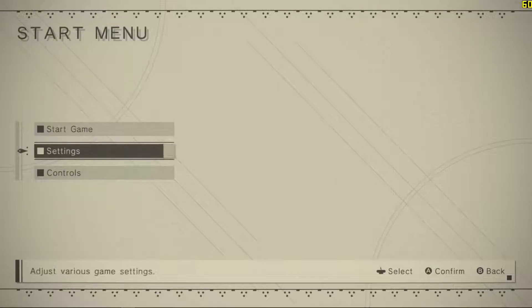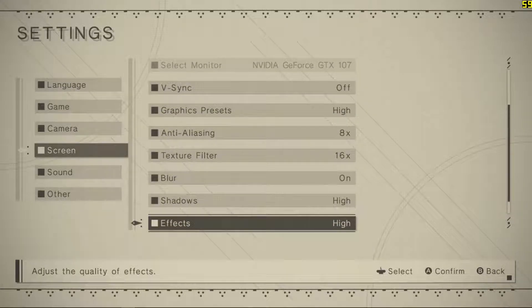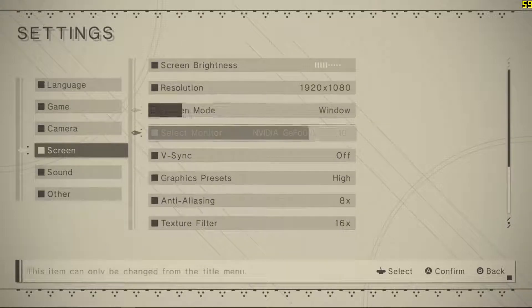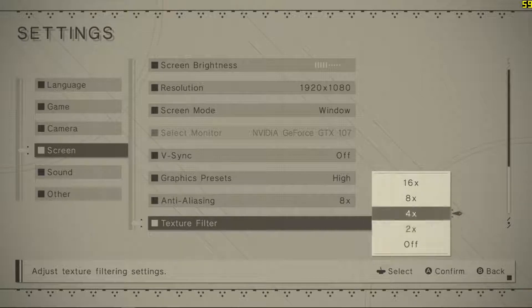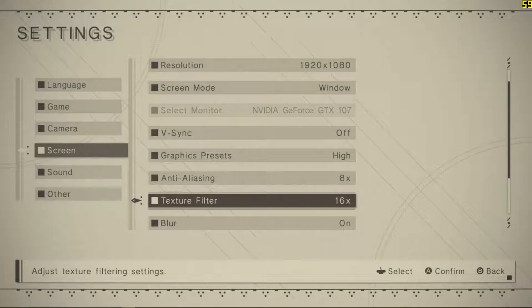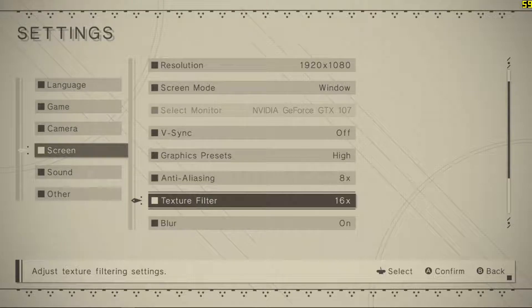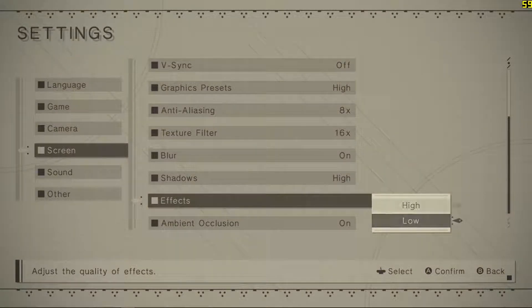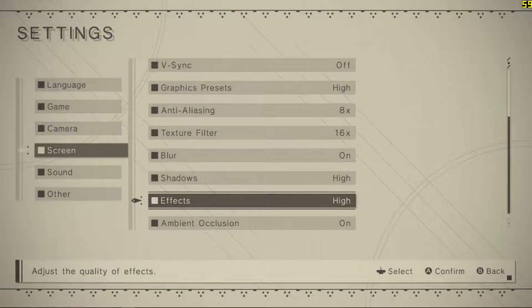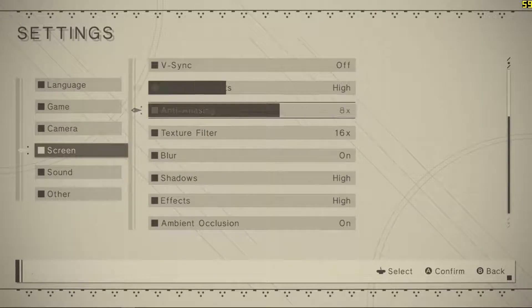Now what kind of settings does NieR Automata include? You've got V-Sync, Anti-Aliasing, Texture Filtering, Blur, Shadows, Effects, and Ambient Occlusion. This is pretty standard, maybe below average a little bit — the minimum of what you're expecting, but with nothing else added. Some settings are also missing information. For example, texture filtering doesn't say what kind — anisotropic, bilinear, trilinear? It's more likely anisotropic filtering since it goes from 2x to 16x, but it doesn't actually say. And what about effects? Particle effects? Lighting? Just adding a bit more information could have been a big help for adjusting settings on lower-end systems.